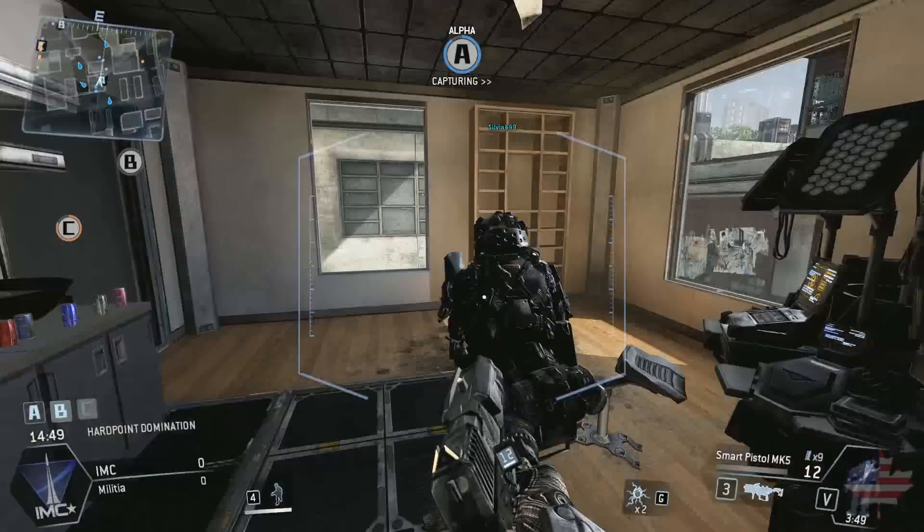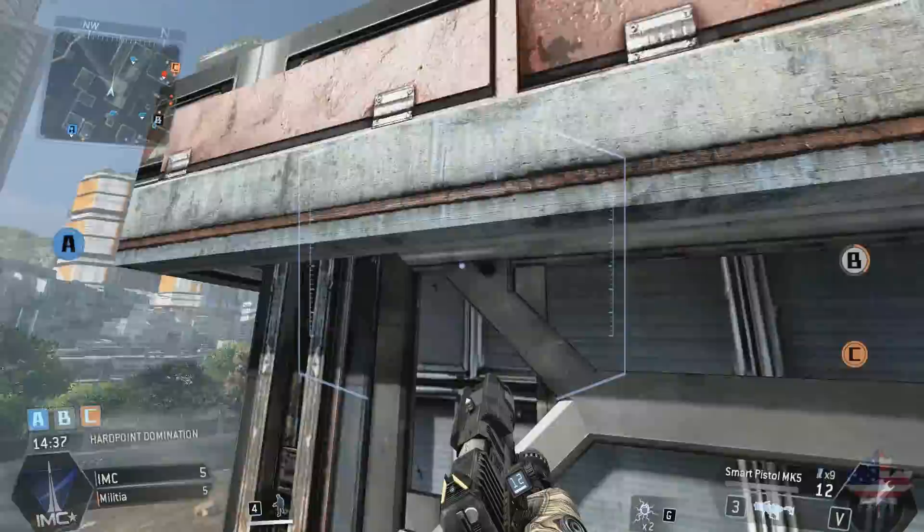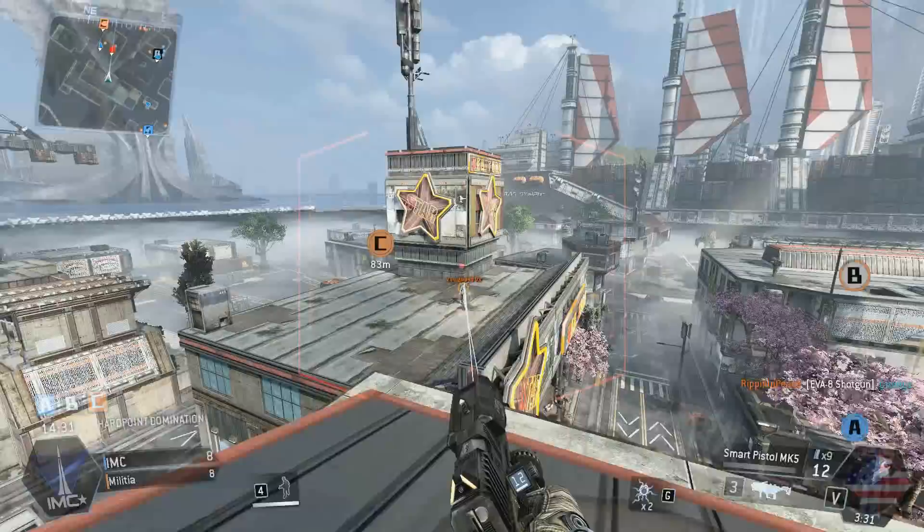It's the weapon I'm using throughout this gameplay. It locks onto your targets and allows you to shoot them without really aiming. You have to maintain a line of sight with a little bit of room for error, and then it locks on one bullet at a time. When you pull the trigger, it unloads all those bullets — you can see it right here in action when I take out this enemy pilot.